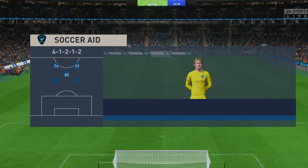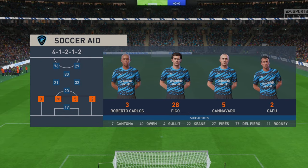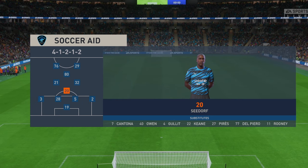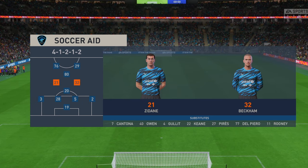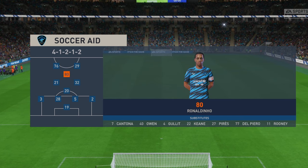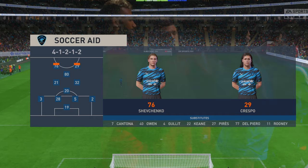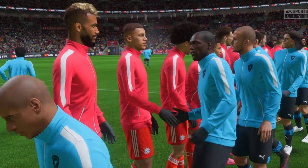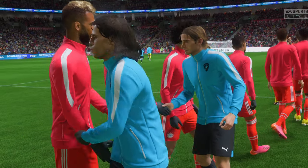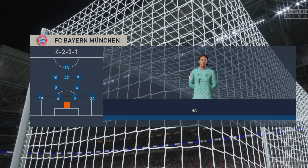A look at the starting eleven today: Edwin van der Saar begins between the posts; Roberto Carlos starts with Cafu in the full-back positions; Zinedine Zidane plays alongside Ronaldinho in central midfield; and higher up Andriy Shevchenko starts with Hernan Crespo. Here's the initial eleven for Bayern.